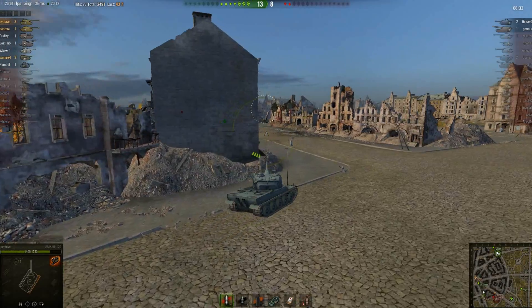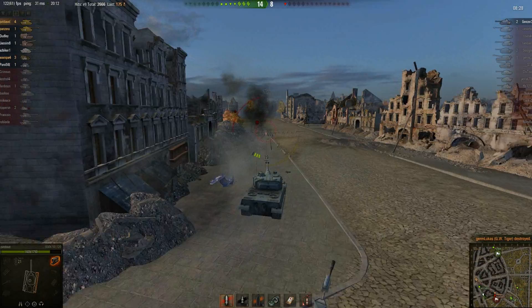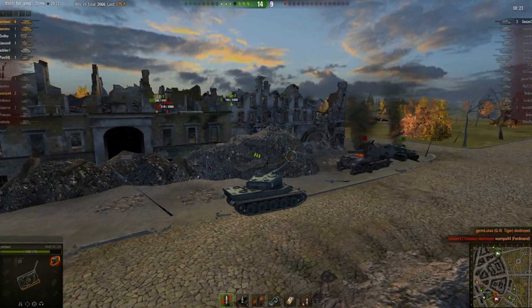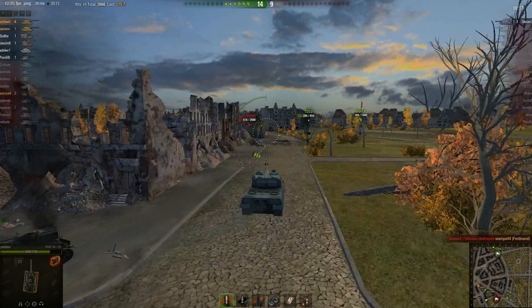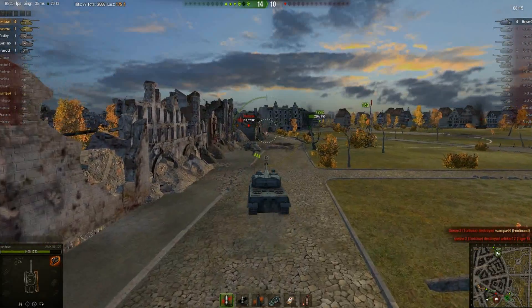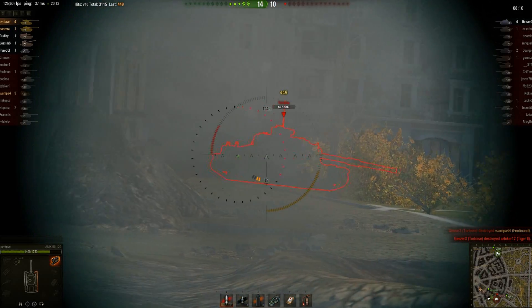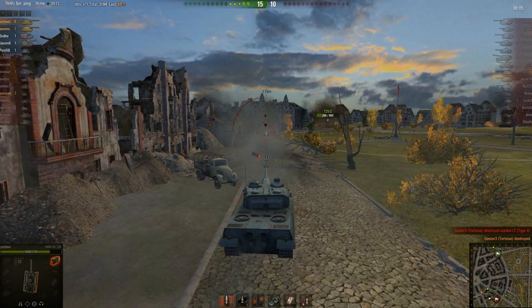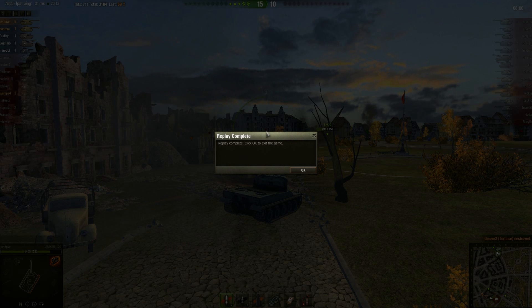Coming around this corner — I know the GW Tiger was here, and there he is. Not getting any faster. Goodbye. He's having to deal with that Tortoise — I'm hoping he stays alive. And then he dies, that's not good. The Tortoise kills the Tiger II and goes for the T-35. Now he just notices me but too late. That's a good win. Sadly I do not have the replay or the after-battle results for this one. Moving on to the next game.